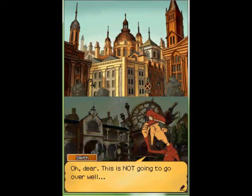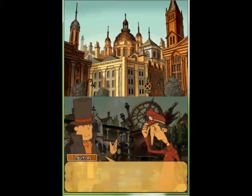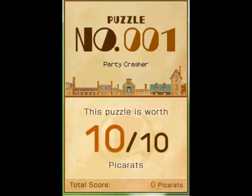This is not going to go over well. You look troubled, sir. May we be of any assistance? Yes, please. I've just received a report of untoward behavior. Puzzle number one, Party Crasher. This puzzle is worth ten picarats.